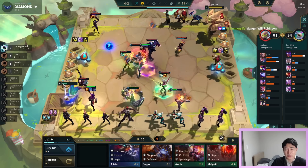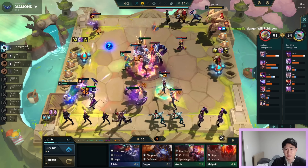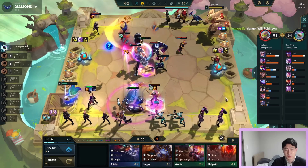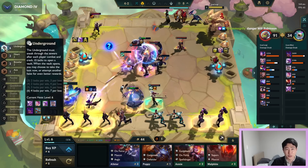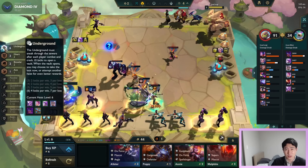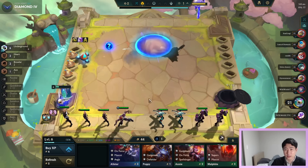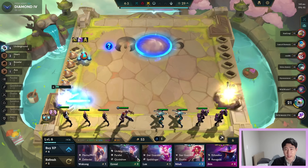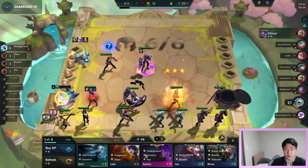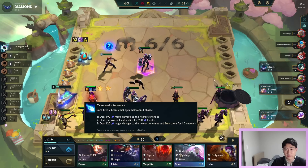I know this is getting scary. I'm just gonna buy the Lee Sins and not buy the Supers. I need three more Vis. Okay, this is really risky — we're gonna cash out at seven for sure. Oh this is so bad. 21 health — we can still survive one more round, we're good. Not so bad, it's fine.